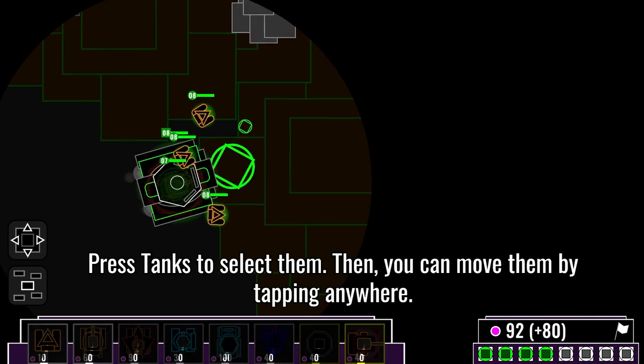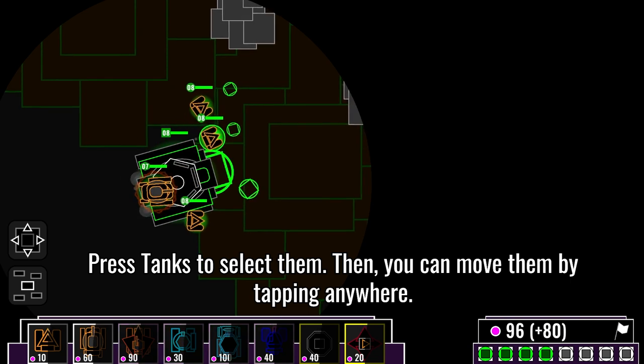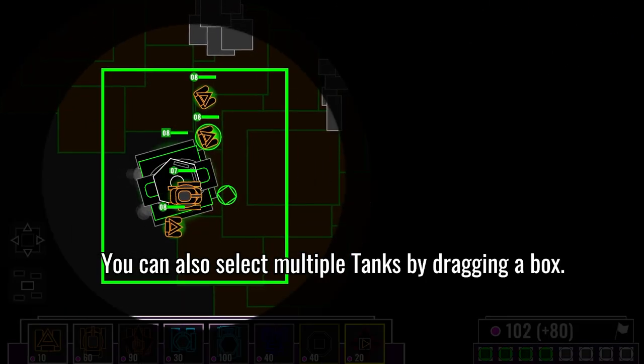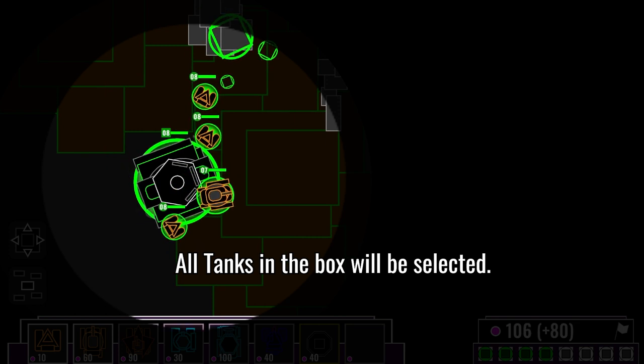Press tanks to select them. Then you can move them by tapping anywhere. You can also select multiple tanks by dragging a box — all tanks in the box will be selected.